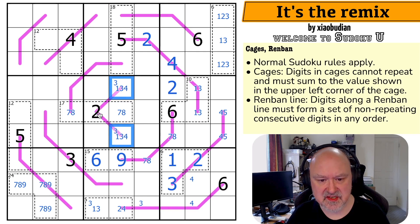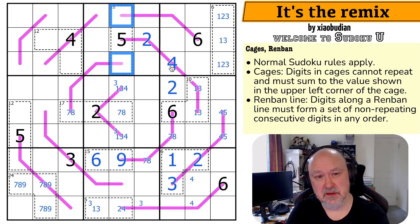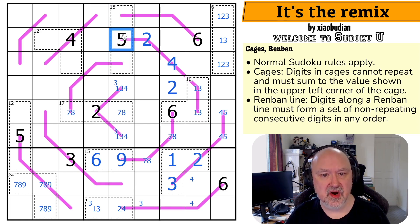They must contain a 3. Because if it's 1,2,3 it's got a 3 on it, and if it's 2,3,4 it's got a 3 on it. So there must be a 3 in one of those two. Those two cells sum to 13. Well, they can't be 9,4 because of that 9, and they can't be 8,5 because of that 5. This is 7,6.